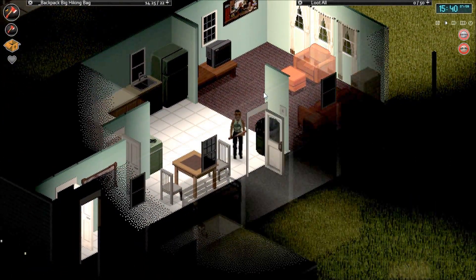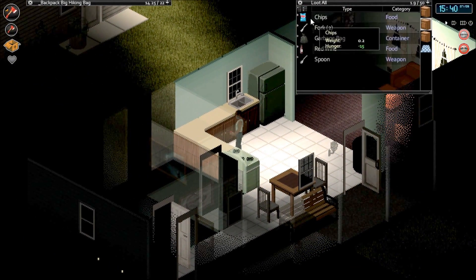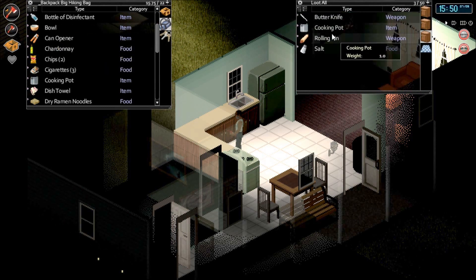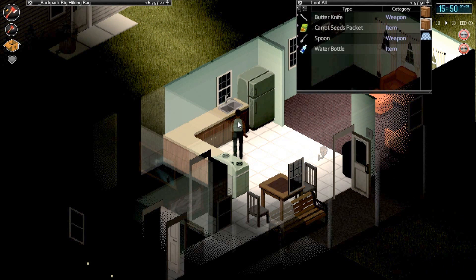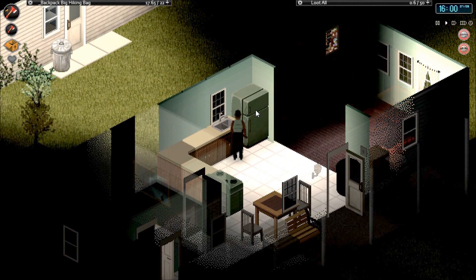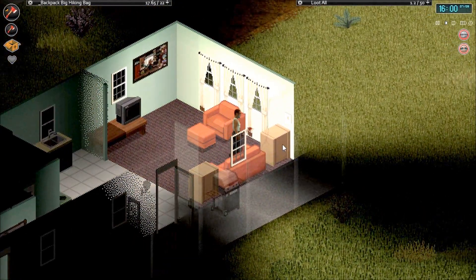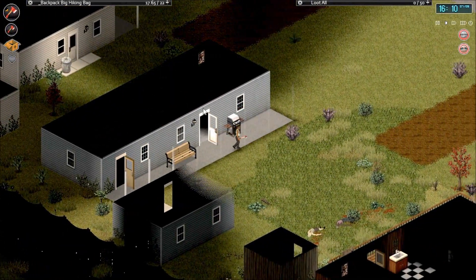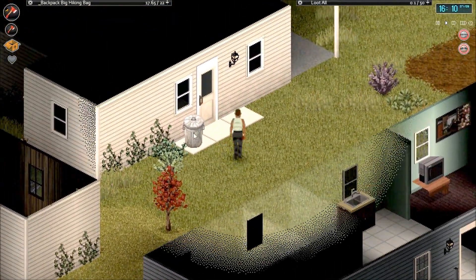Let's move over into the living room and see if there's anything else we can check. Chips, garbage bag, red wine — all good things we're going to snag. And a bowl, just like we were talking about, and a cooking pot — we'll take both of those; good storage for water. Carrot, more water bottle — we'll take them both. The fridge is all rotten. We could take the propane tank, but as you saw in a previous episode, that is kind of an ordeal to say the least.